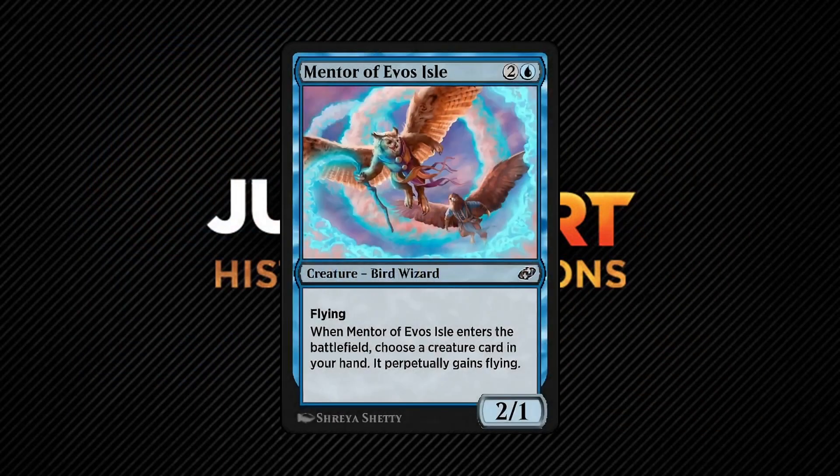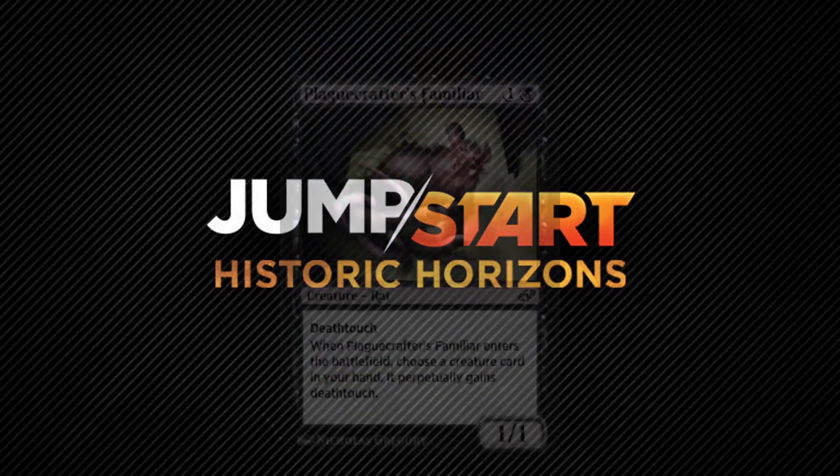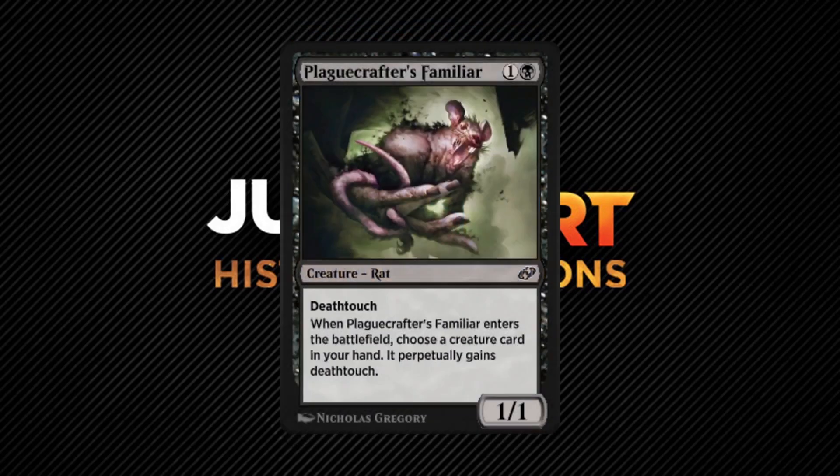Mentor of the Evils Isle is similar to the Leonin Sanctifier, but it perpetually grants flying instead of lifelink. On its own it's pretty weak — you're basically playing 3 mana to perpetually give flying to some creature in your hand. However, in a blinking deck, you can reuse its trigger and perpetually give flying to multiple creatures in your hand. Playcrafters Familiar has a similar effect but with Deathtouch. The best creature in your hand to give this to would be one with First Strike or Double Strike. It's not expensive to cast at 2 mana and it has Deathtouch of its own, but you would need an ideal creature already in your hand to make the most of its ability.